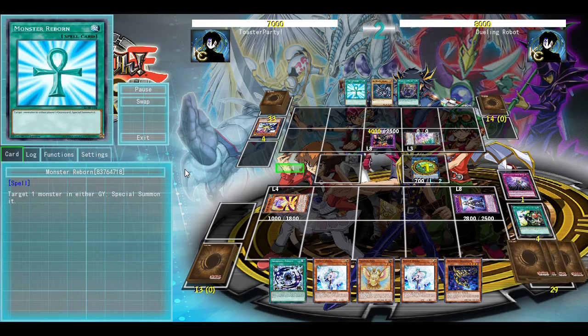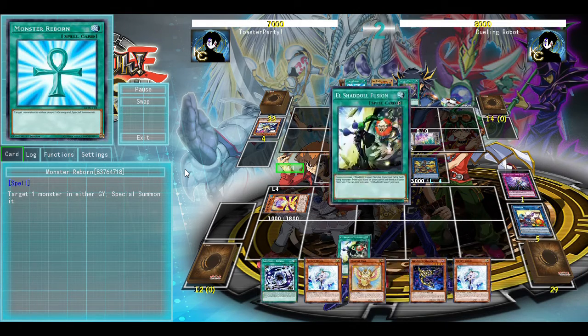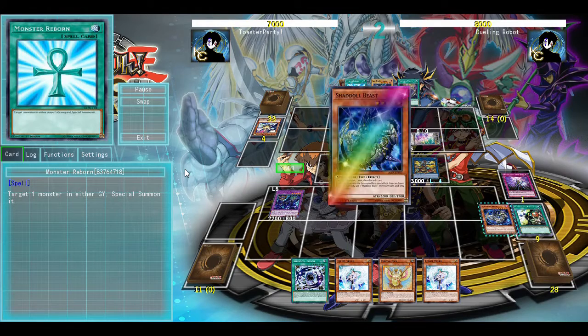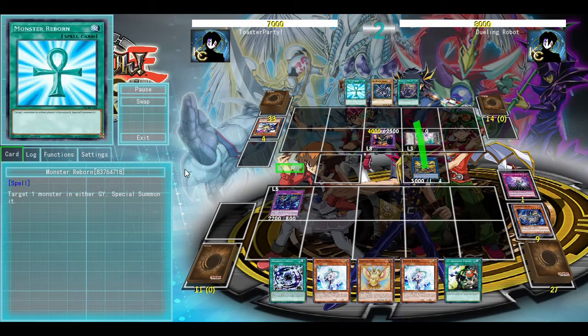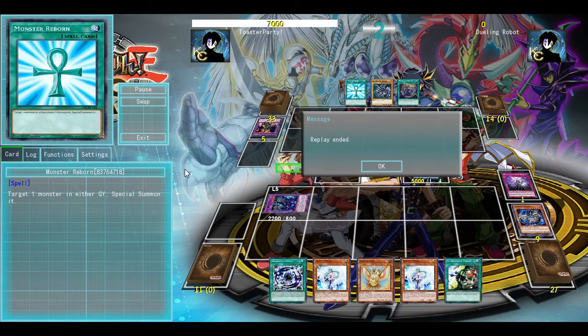And also just go into a whole lot of different plays with Claw Sheep, as shown in the first replay. We have the material to just keep going for a little bit. So we're going to go into battle phase, take out the Dragoon, attack over that, put the Winda in defense mode, and then swing for lethal. And that is the combo tutorial video for how to play budget Shadal combos.